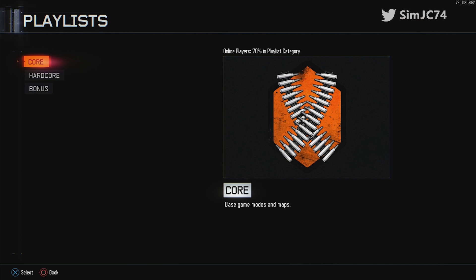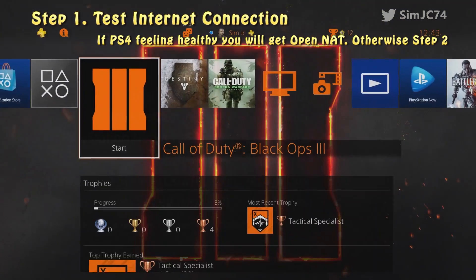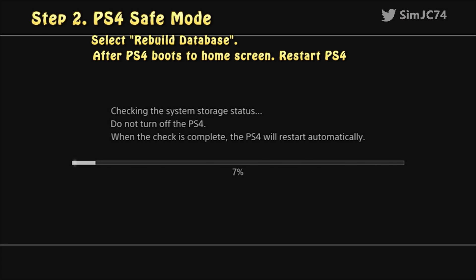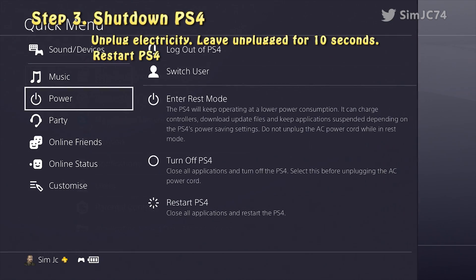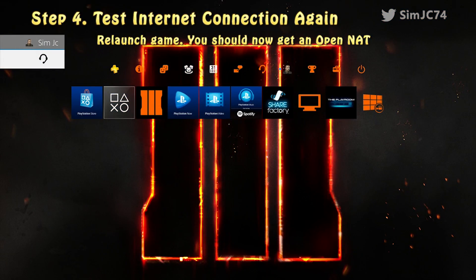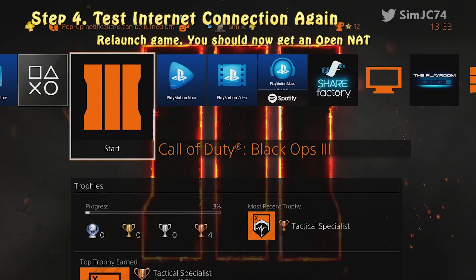To do a quick recap: if your PS4 is not that sick, close your game of interest, go to network settings and do a test internet connection, then relaunch your game and hey presto, it all works. If it doesn't, use the recovery menu to rebuild your database, then reboot your PS4 again to confirm there's nothing else going on. Then actually shut down your PS4, full power off, remove electricity so there's no physical power going to it, leave that for a good 10 seconds, switch it back on, boot up the PS4 as per usual, go back to network settings, do the test internet connection, and then launch the game and you will get an open NAT.